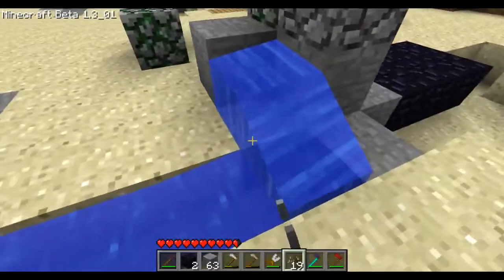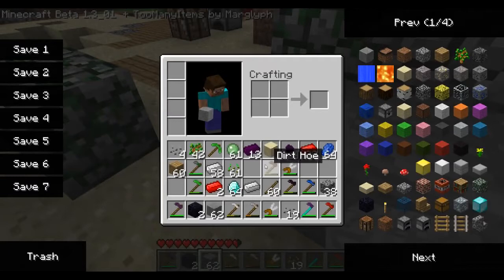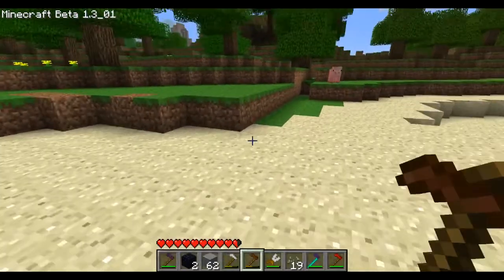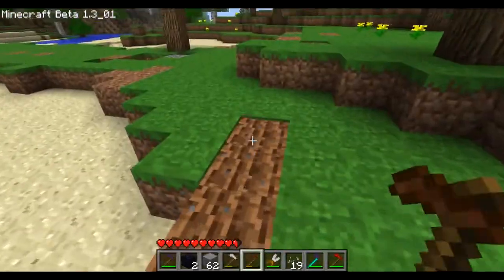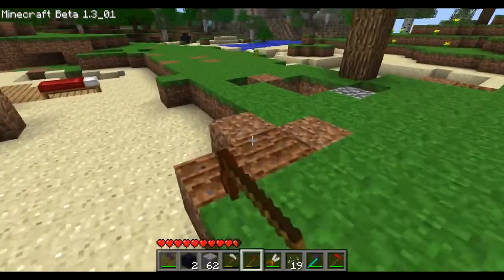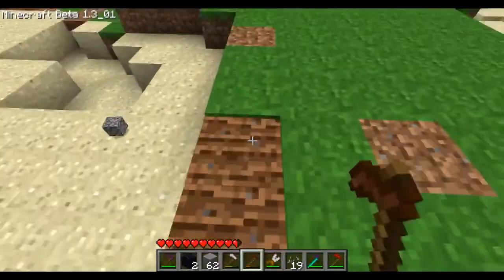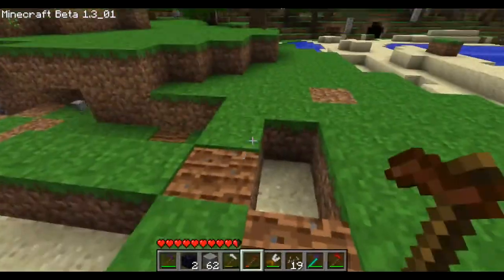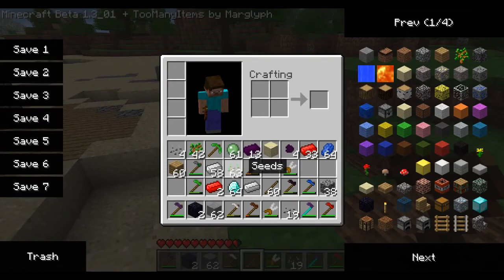The dirt hoe: you can hit dirt as much as you want — not grass, but dirt — and it never goes dull. So it's good for making farms. As you can see, right when I start hitting grass it starts to go down more.